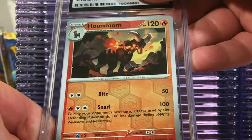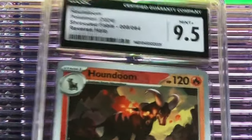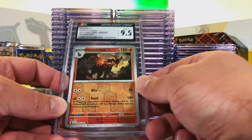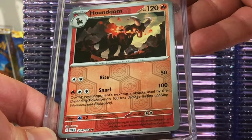Another Reverse Holo Houndoom from Shrouded Fable — 9.5. Nines, nine-fives, and tens — loving it. I cannot wait to see what our three pristines are. I believe this is the last Houndoom. I'm going to guess nine on this one. Eight-five. I'm fine with this because we already got a 9.5 and a ten of the same card.